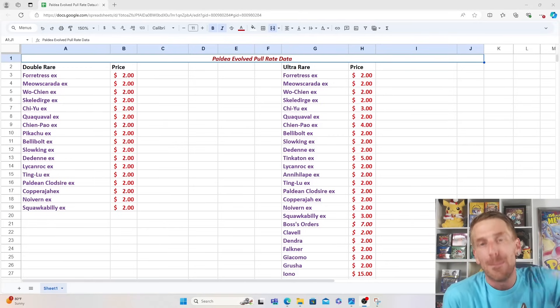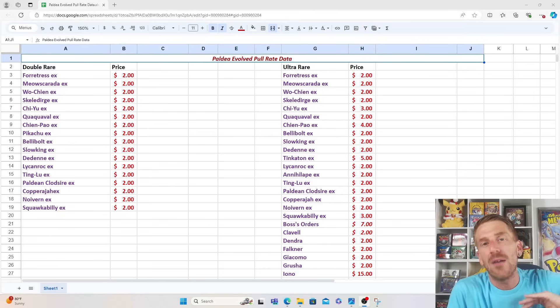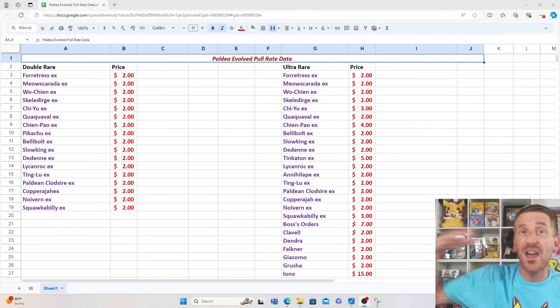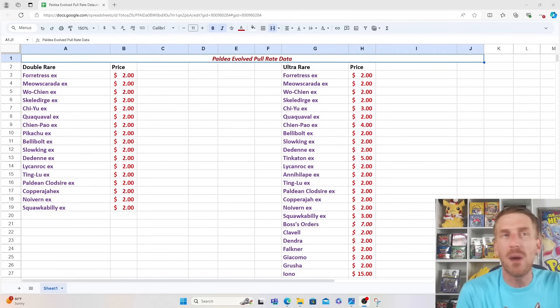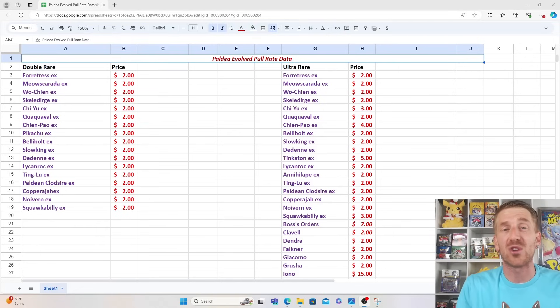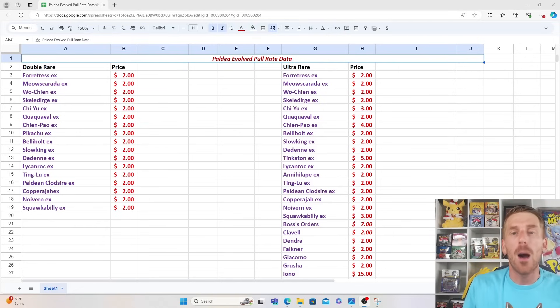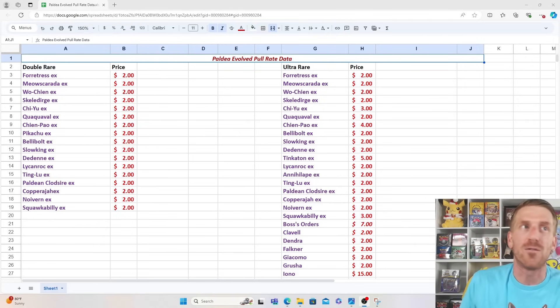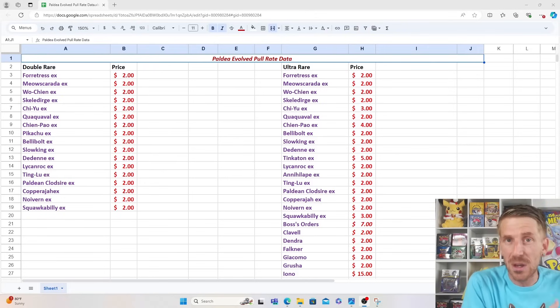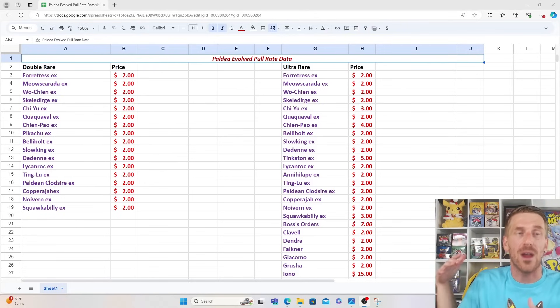Scarlet and Violet, Paldea Evolved, and Obsidian Flames all have amazing pull rates where you are basically guaranteed two of that upper echelon secret rare in each booster box. You might get two Special Illustration Rares, or one Special Illustration Rare and one Hyper Rare. I don't think I've ever opened up a box that didn't have two. 99% of the time you're going to pull two of those. That's how pull rates break down.